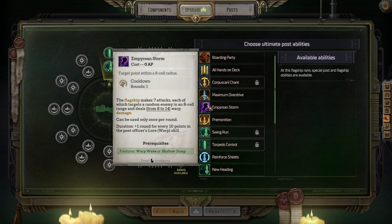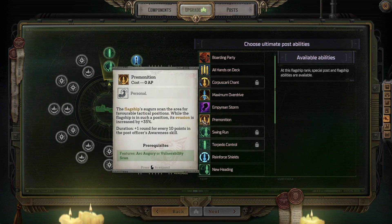Empyrean Storm — the flagship makes seven attacks, each targeting a random enemy in an eight-cell range and dealing eight to 14 warp damage. Can be used only once per round, plus one round for every 10 points in the post officer's Lore Warp skill. Reminition — the flagship's augers scan the area for favorable tactical positions; while in such a position its evasion is increased by 35%.